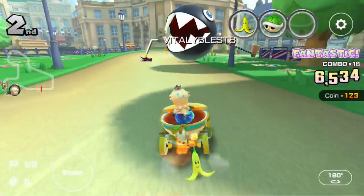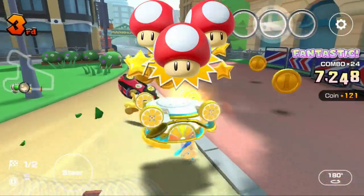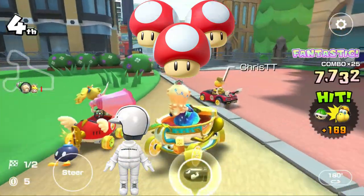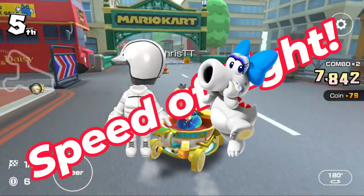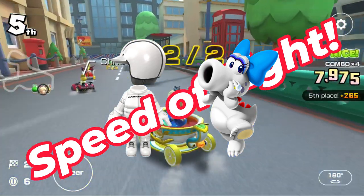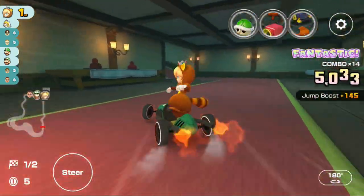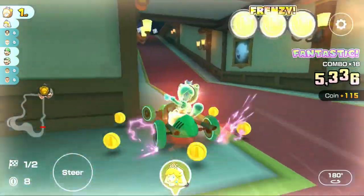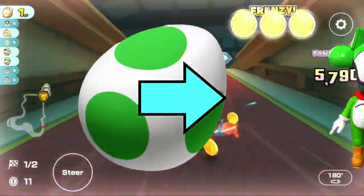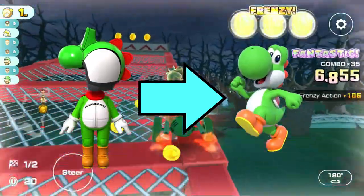The second to last item is the Triple Mushrooms. High ends with this item include White Meowfit and White Birdo. White Birdo and White Meowfit because of the Speed of Light explanation mentioned with White Yoshi from the first part. And finally, in a very anti-climactic way to end the video, the final item is Yoshi's Egg — only the Yoshi Meowfit has this item and it is self-explanatory.